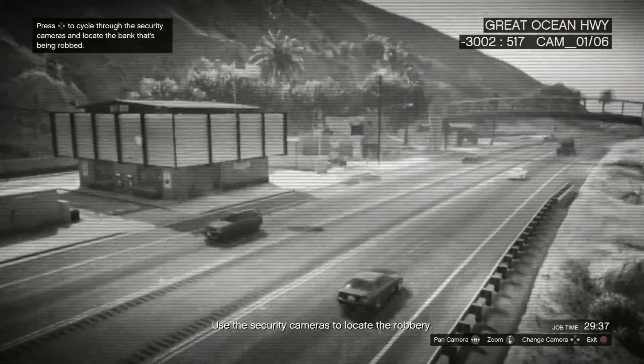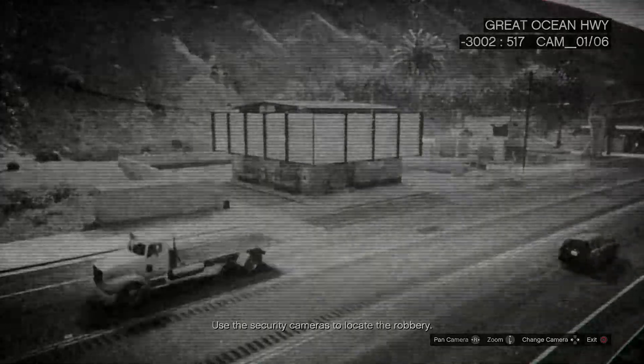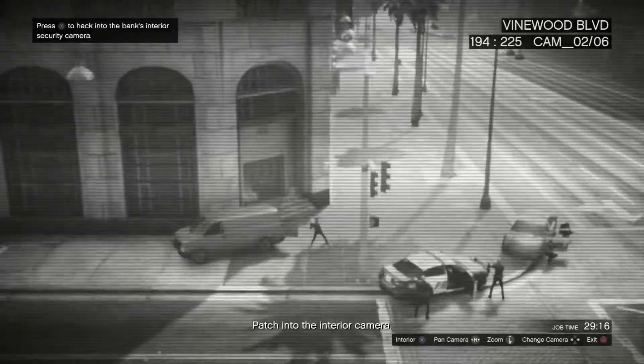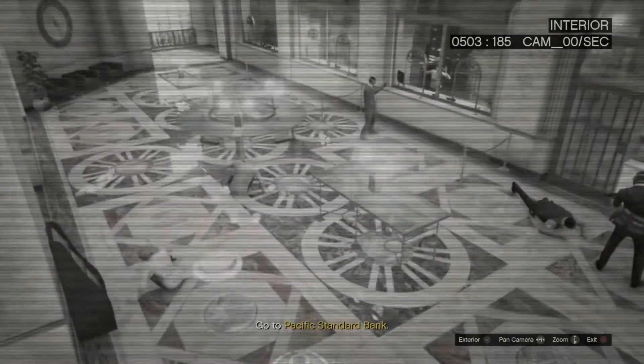You want to stay inside the nerve center for this one. Use the touchscreen to hack into the security cams across the city and scroll through until you see a bunch of cops outside a bank — that's how you know where the robbery is. It takes a little bit for the cams to load.